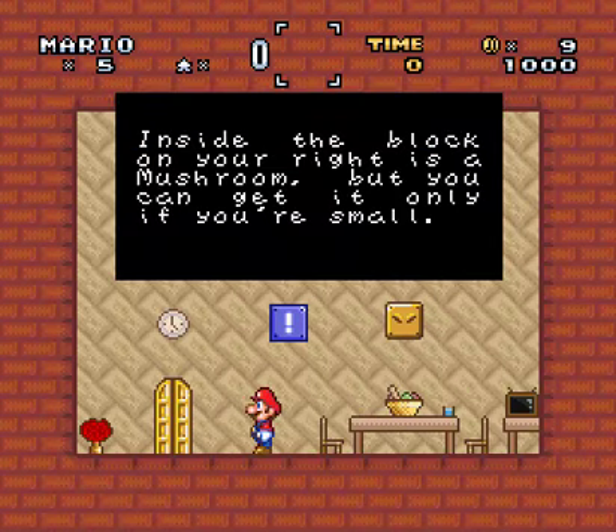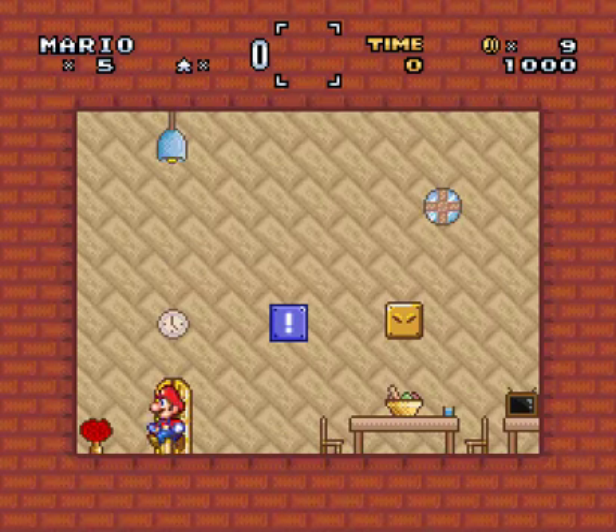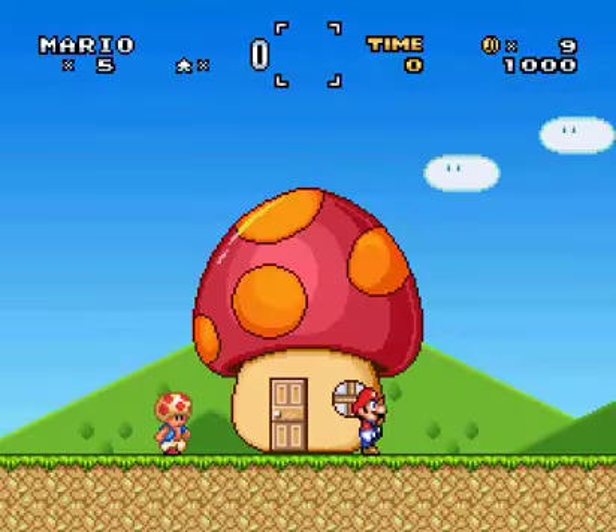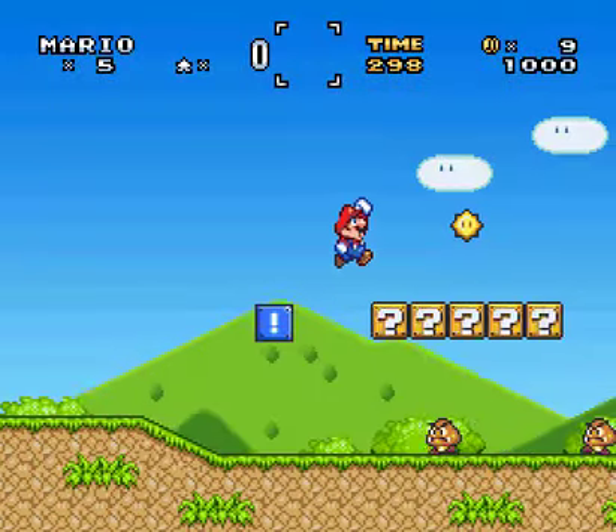Alright. 'Inside the block on your red is a mushroom, but you can only get it if you're small.' Thanks. Oh look, is that a rose? It's not a rose, but it's a red thing... if it were a rose, Ray Narvaez Jr. would approve. Anyway. Thanks for just letting me in your house there, buddy. Green Valley — alright, so we got redrawn sprites. This hack's from back in 2011.